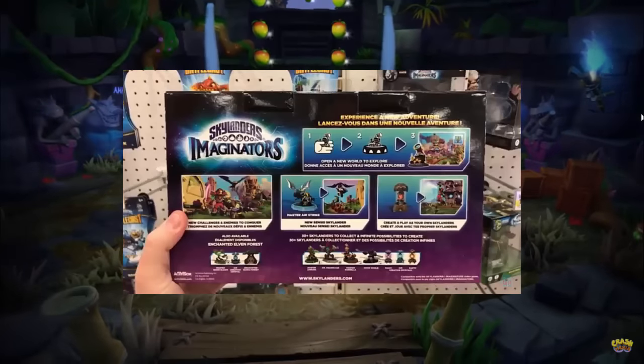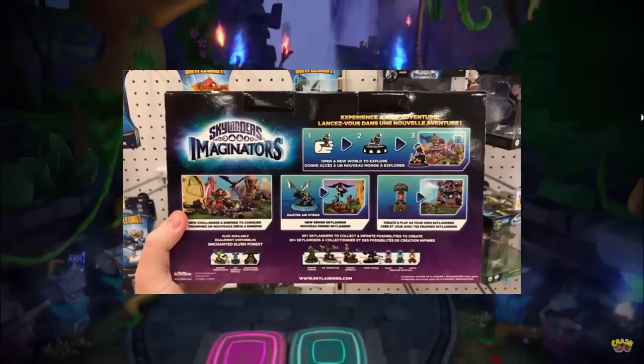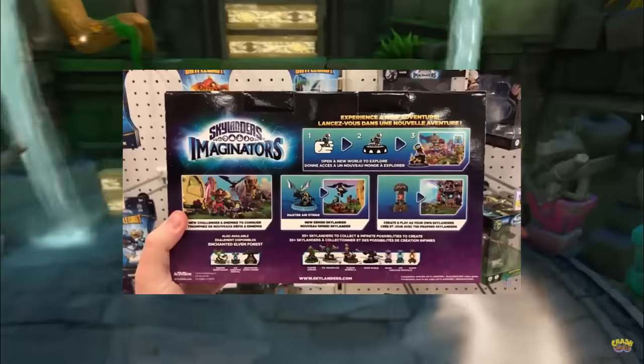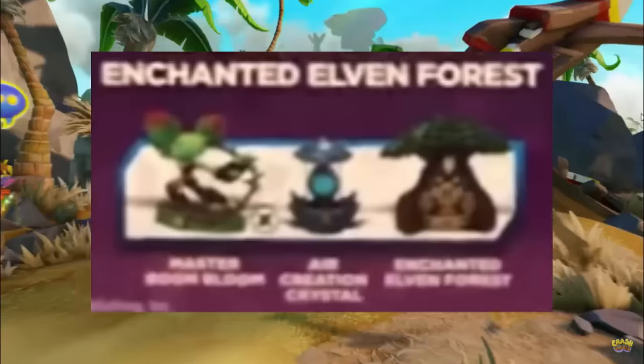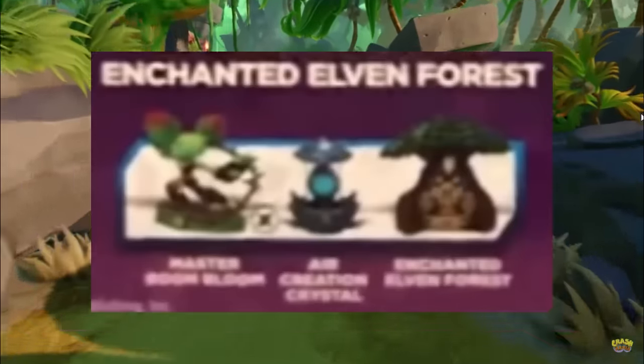He found them at his local Target — I believe it was a Target in LA. Anyways, this is the back of a package, and we can see on here one of the adventure packs. I'm going to cut to it and do a little zoom. Right here we can see it's called the Enchanted Elven Forest Adventure Pack.